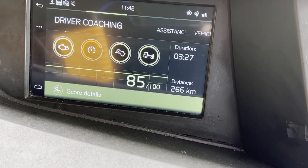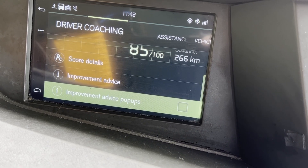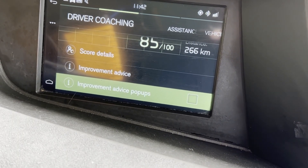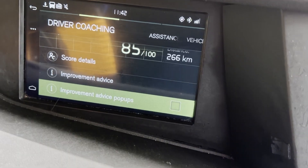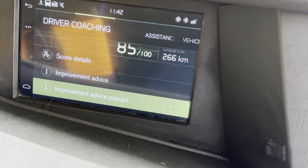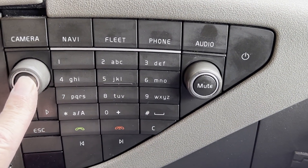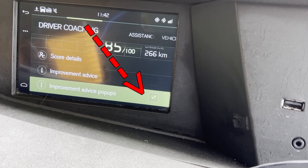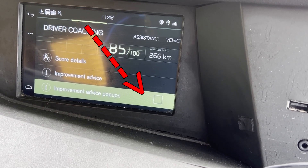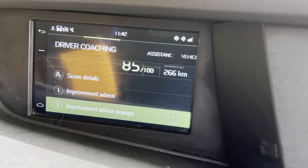There's an annoying reflection unfortunately, but we're going to turn it down. So there's your improvement advice pop-ups. Arrow on, tick on, tick off — all I'm doing is pressing the middle for on, and then pressing it again for off. It's on at the moment, so that means they will pop up. Untick the box, and that means you won't get them.